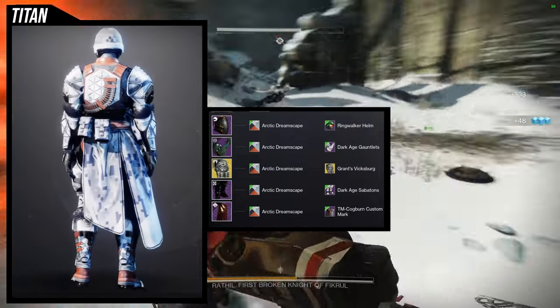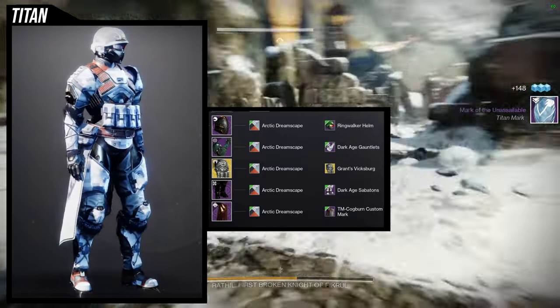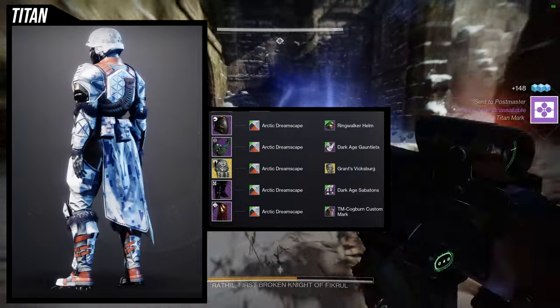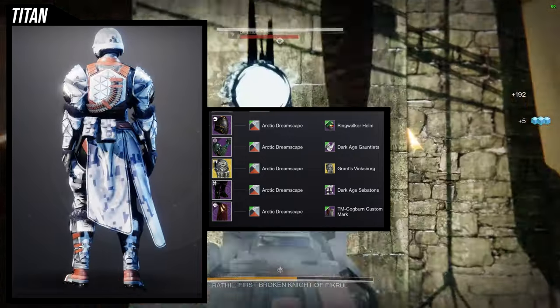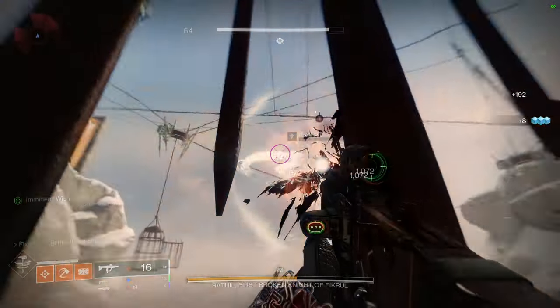There are other helmets you can definitely use. The Eidolon Pursuant is a really good choice, but there's also the Exodus Down Helm, the Heart and Basilisk Helm if you have it, and then the Deep Explorer Helm, which I think would be the coolest one. So there's a lot of things you could do. Now that I look at it, it does look really cool — let me know what you guys think.